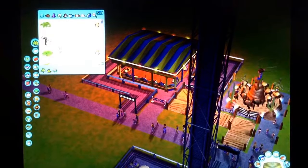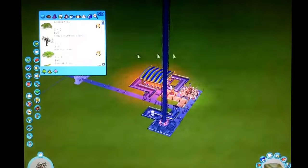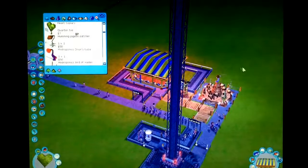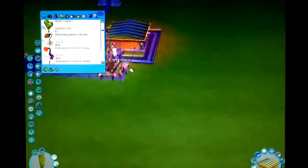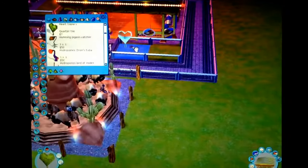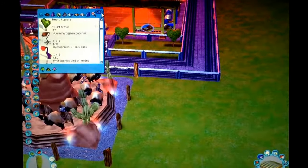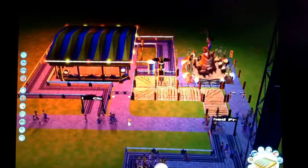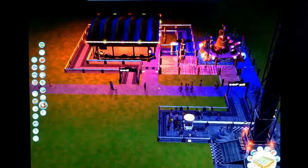Now let's put some foliage. Let's most definitely put some heart tree plants here. Boom, boom — oh, beautiful! There's a slight problem: somebody threw up on my theme park. That is a disgrace to my theme park. Okay, we're going to go find ourselves some beautiful trash cans.